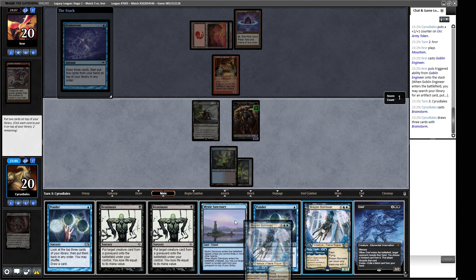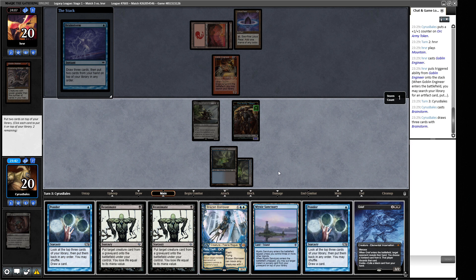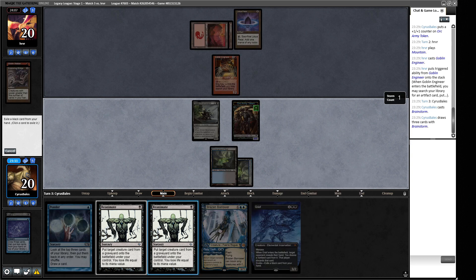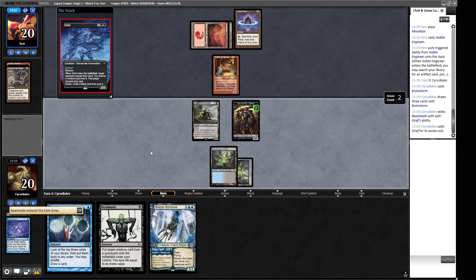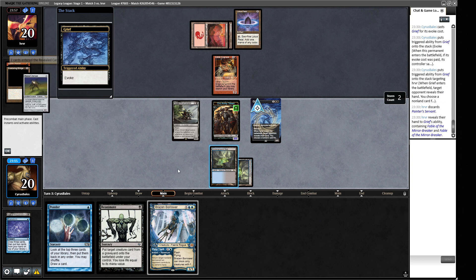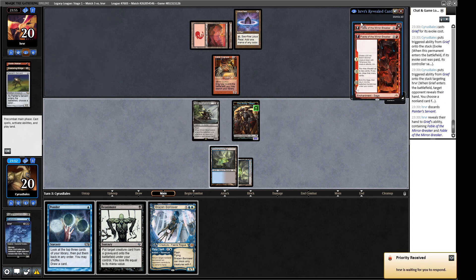We want to cast Bowmasters in their upkeep so any looting they do is bad for them. We put one counter on the Engineer - if they loot for one it's very bad, but if they loot for two going all-in we get to shred another creature. We take four from the attack. The Reflection of Kiki-Jiki could get annoying. Another Fable - is this the one we counter? We should keep the Borrower to strip out a token in response to Reflection targeting something. A Pyroblast on our guy - annoying.